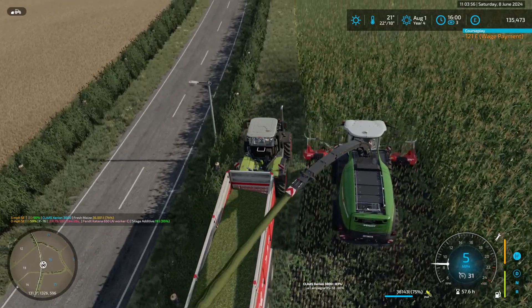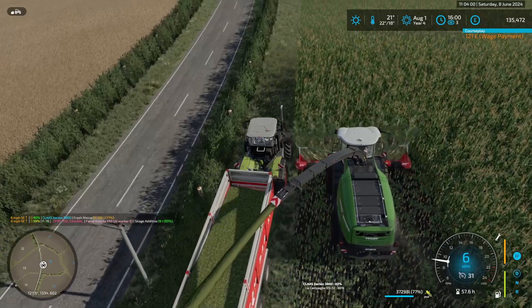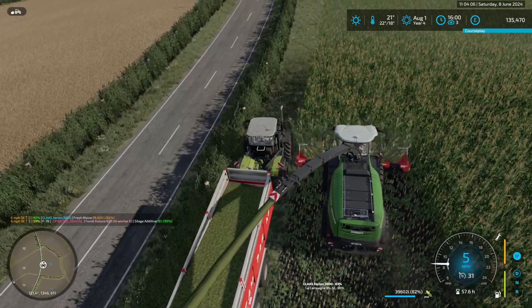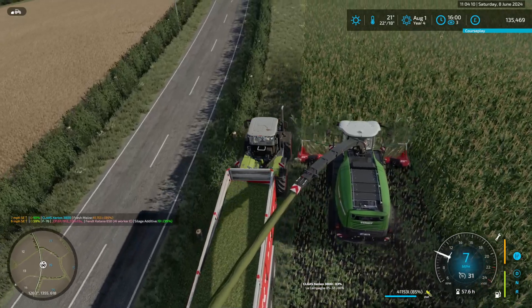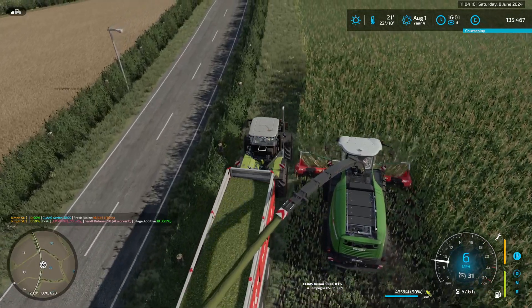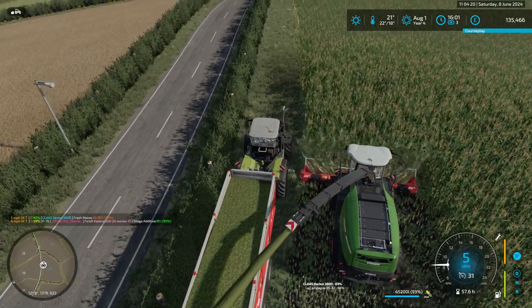I now have to squeeze between the header and the hedge. I don't want to hit the header because that will knock the harvester off track. And I don't want to hit the hedge because I'll get stuck. Actually it gets a little bit wider here, so that's good. It's working now, mostly.